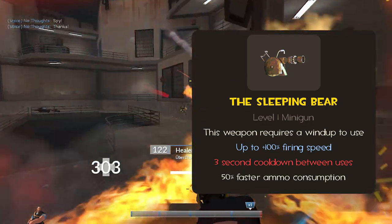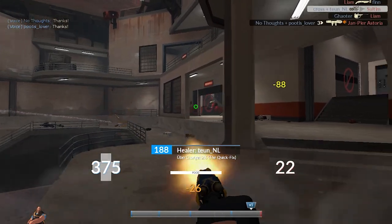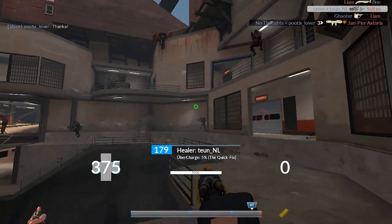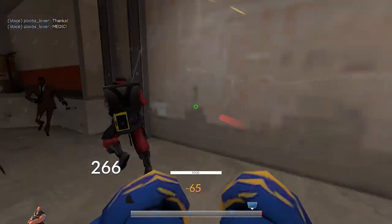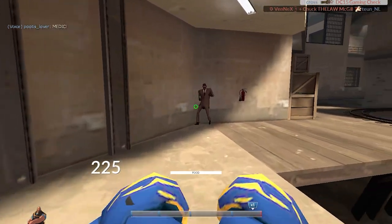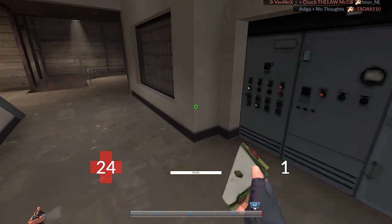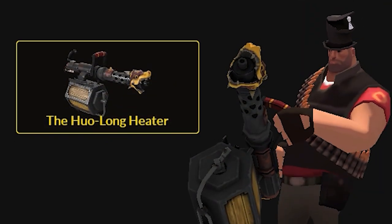50% faster ammo consumption. This minigun would have its best use in surprise ambushes, and would be at its weakest when you're getting jumped unexpectedly. Heavy is really missing a gun that changes up his playstyle while still being viable, and I think this gun could fill that gap. As for the actual design concept, I imagine this one would be pretty similar to the Hulong Heater, but with a bear instead of a dragon, and a stone and wood frame.